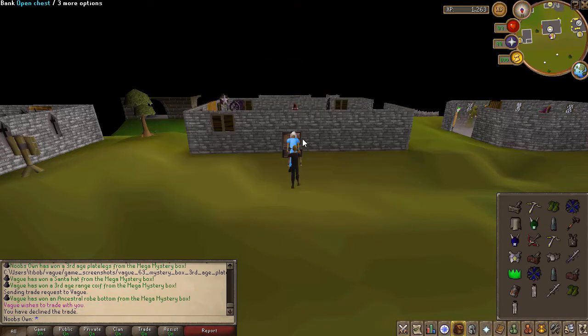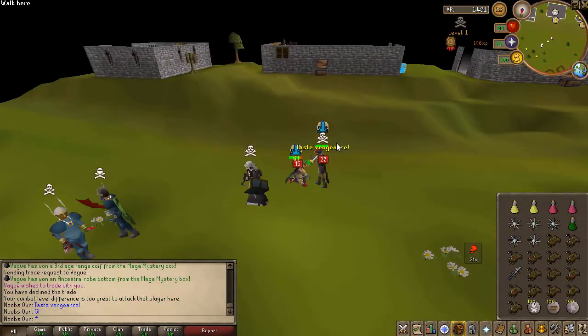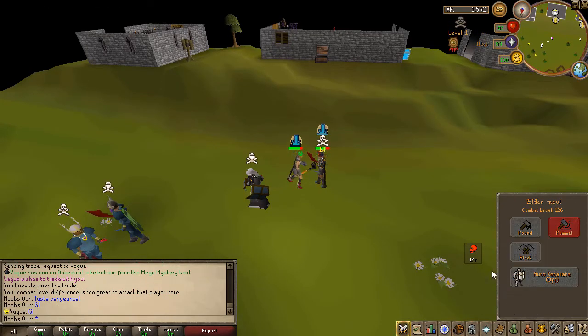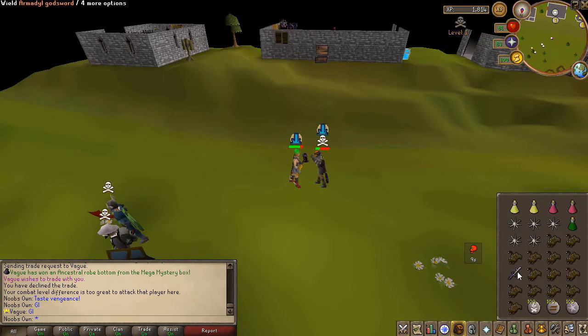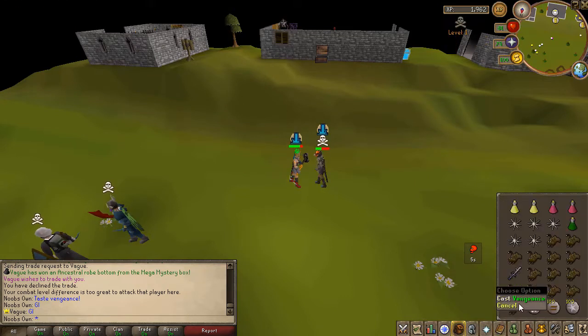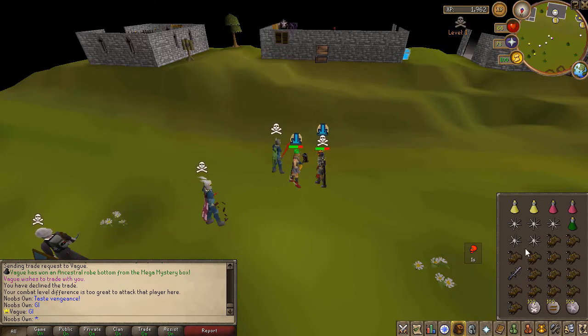Good luck for this fight. We're rocking the Elder Maul as the main-handed weapon with an AGS switch for the special attack. He's using a Dragon Scimitar but I know for a fact that he has Claws and an AGS, so I'll have to watch out for one of those. Hopefully I can out-DPS him so he runs out of food and dies that way.